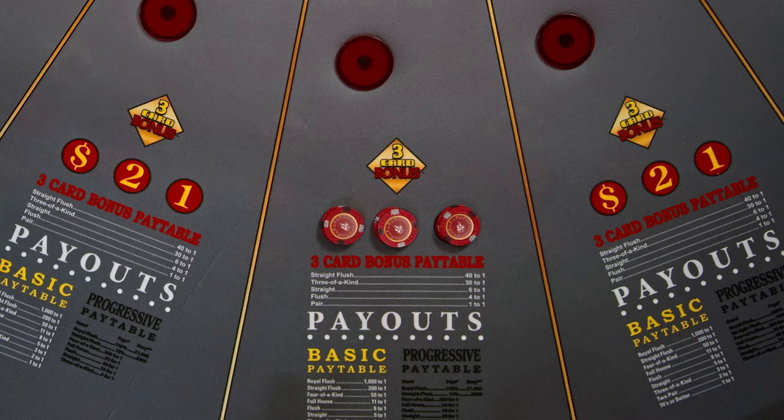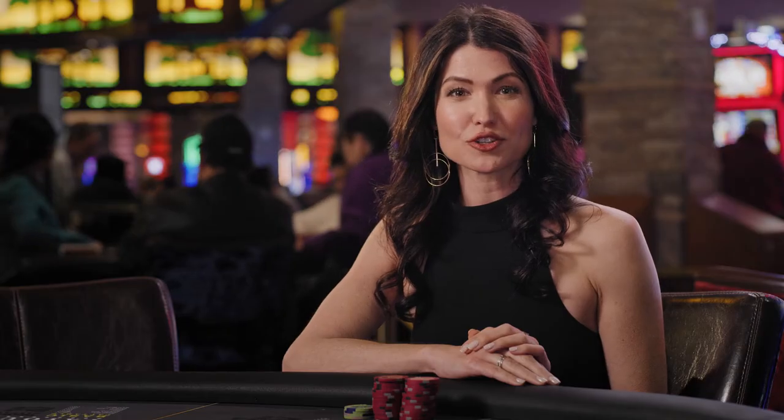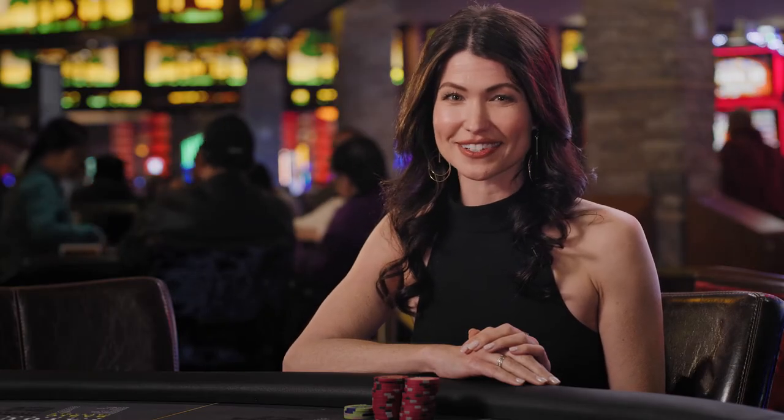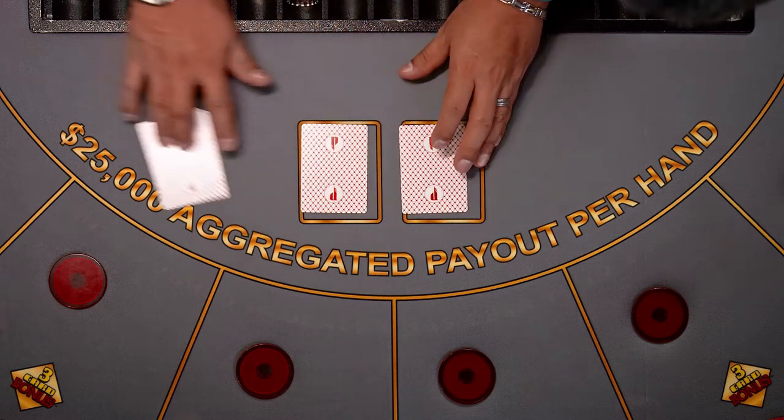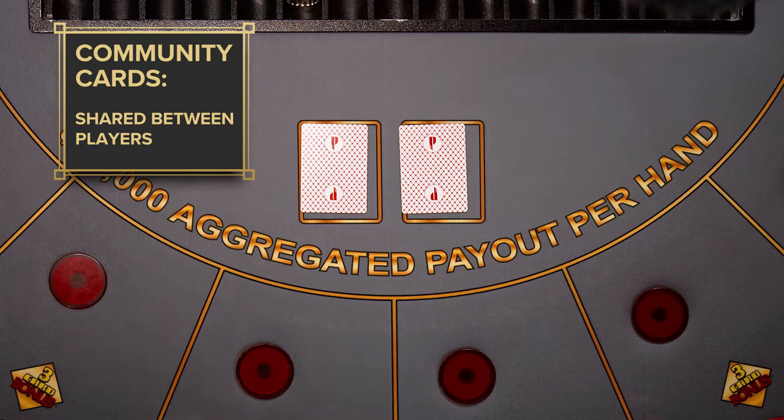Once all bets are made, the game begins and the dealer will deal three cards to each player. Make sure you don't show your cards to anyone else. Two additional cards will be dealt face down — these are the community cards. Community cards are cards that any player can use to qualify or improve the strength of their hands.